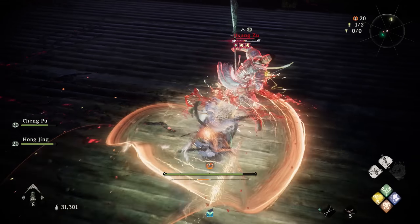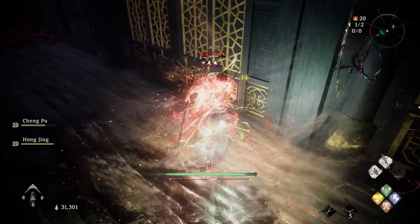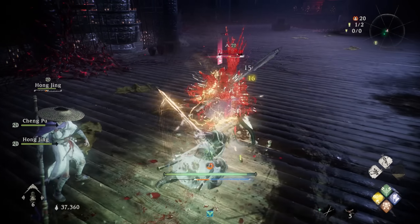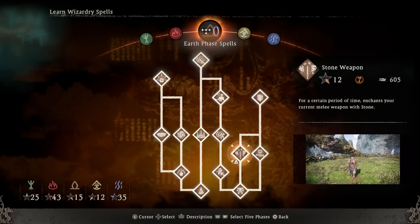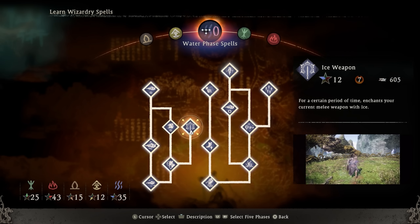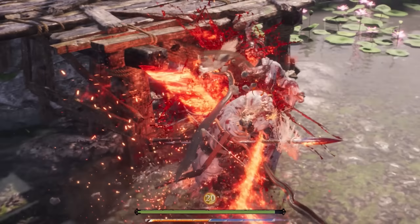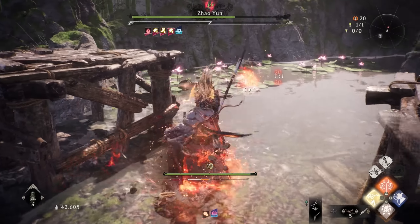You'll want to focus on offenses eventually, which is why I'll cover the weapon enchants, because these are way stronger than most people give credit to. Each of the 5 phases has one enchant — Flame, Lightning, Stone, Toxin, and Ice Weapon — all requiring 7 morale to use. If you do get that, you can imbue your weapon with the respective element, which will deal extra damage to enemies, create buildup on the target, and eventually apply a damage over time debuff.